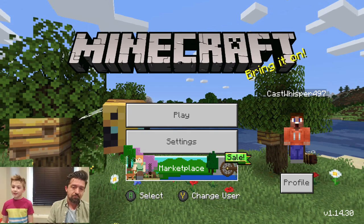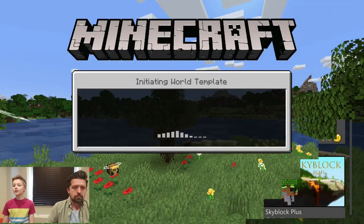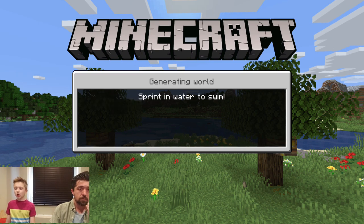We're going to go down to the Marketplace. If you haven't played maps before, you can find some really cool ones in the Marketplace. Go up to search and type in boats. Trade with builders to obtain food, tools, and even bizarre maps. Sprint in water to swim.